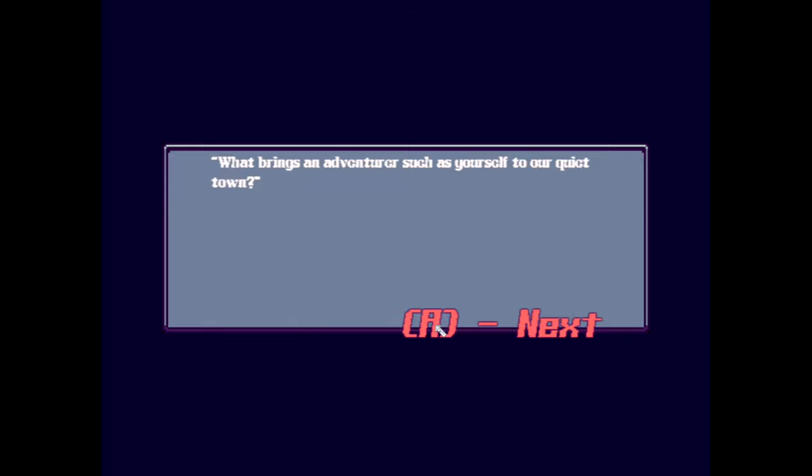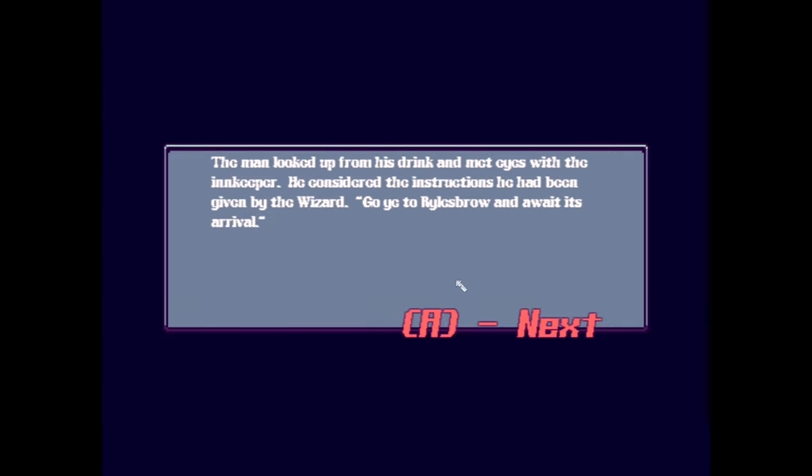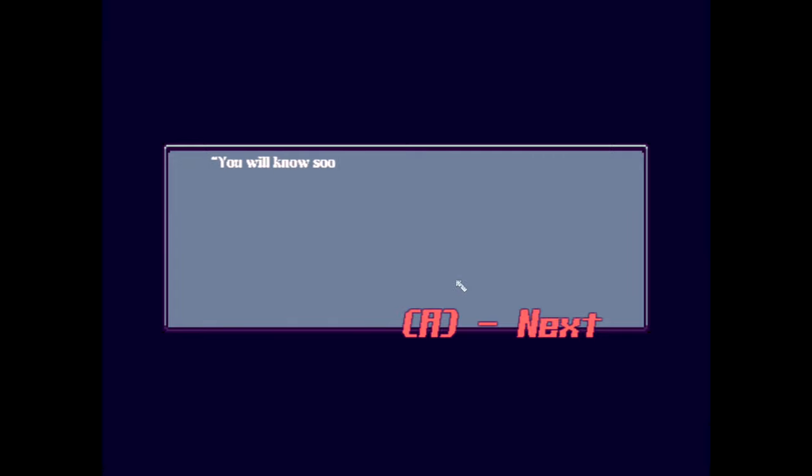In-game dialogue: 'What brings an adventure such as you to our quiet town?' A is not, in fact, next — oh, does it mean my controller? That's some fuzzy text. 'Go ye to Railsbru and await my arrival.'